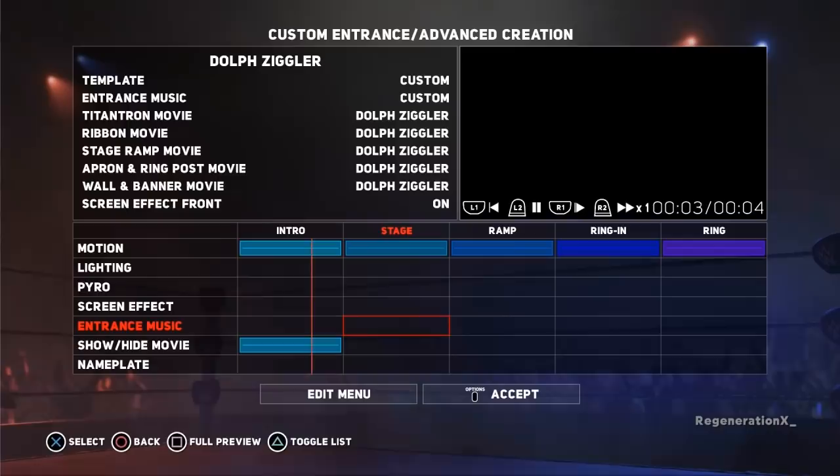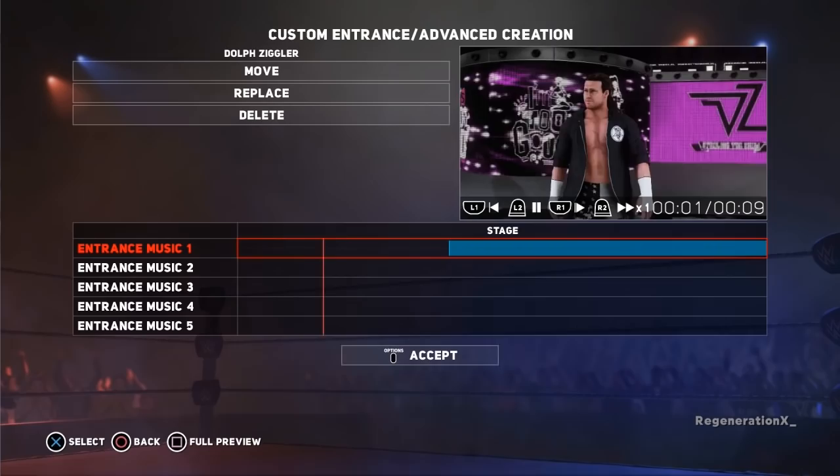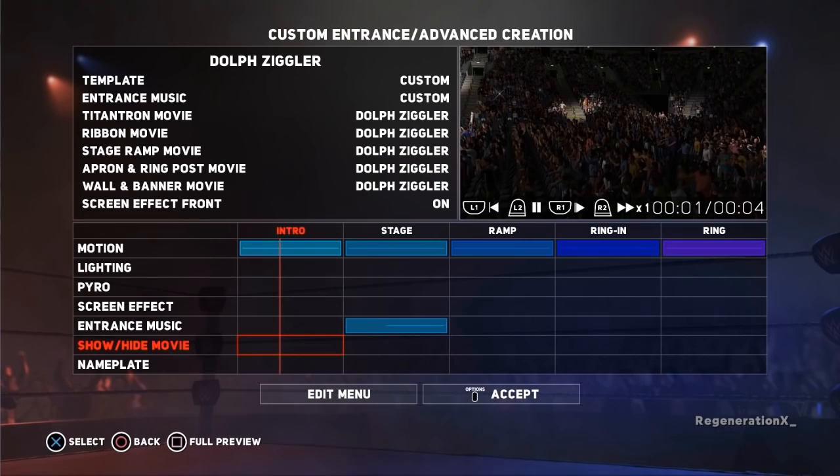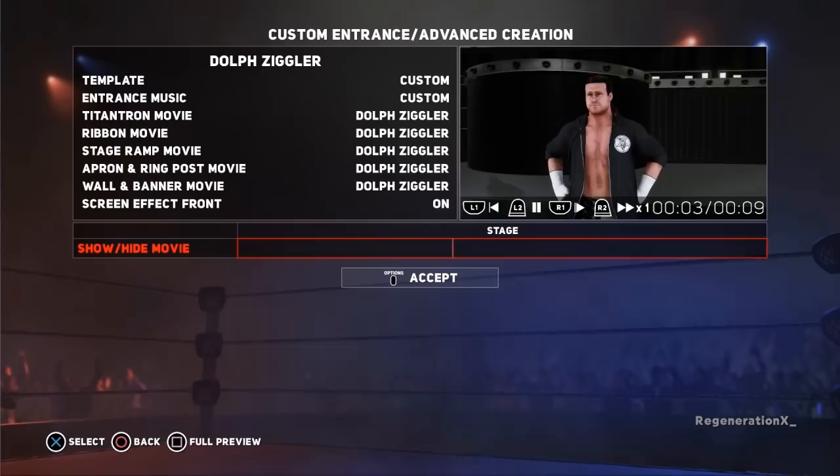Now that his music is set, do the same for his Trons — select the Show/Hide Movie row and delete the entry from the intro column. Once done, select the Stage column and press Select to set a point for his Trons to come on that matches the same point you set for his music. Doing this should see Dolph's music and Trons come on at the same point, then set the lighting.